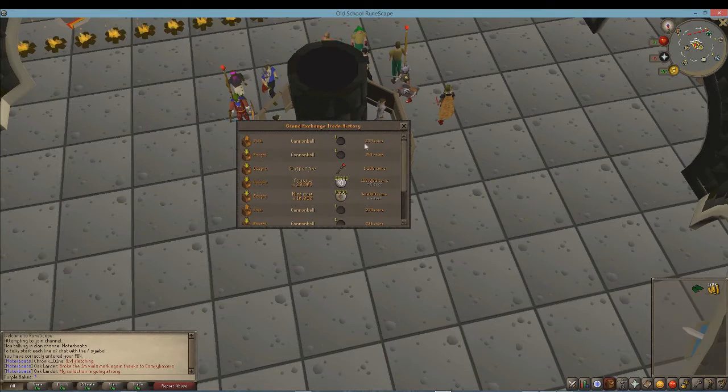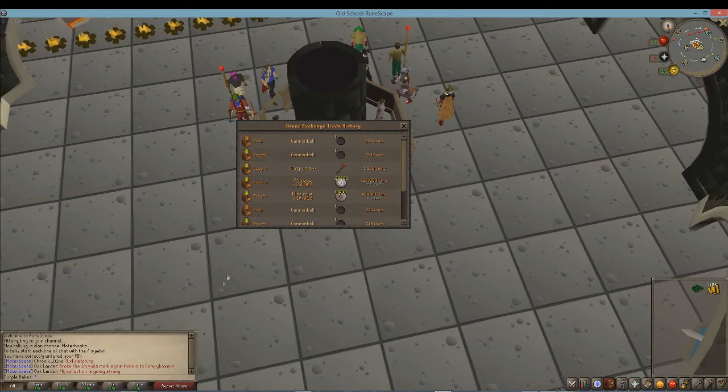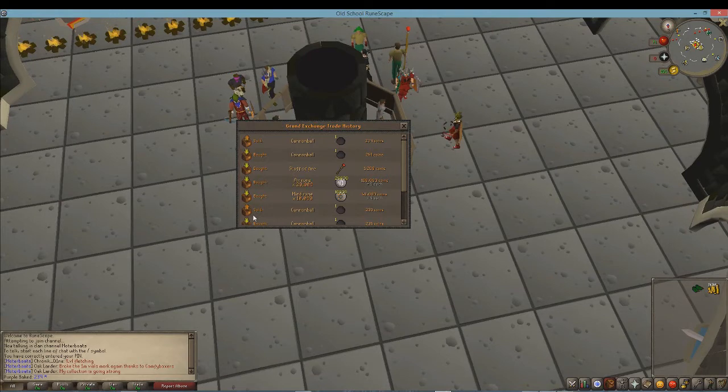Then sell it for a really low price. Then go into the history tab — you can see it sold for 239 and bought for 243. So what you want to try and do is buy for 239 (the price you sold for) and sell at 243 (the price you bought for). So you type in 239 as the price you want to be buying at, and 243 is the price you want to be selling at.